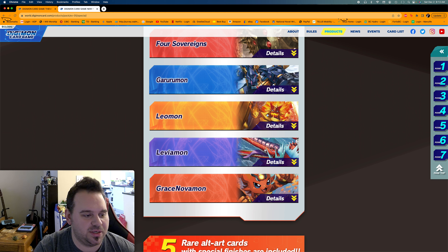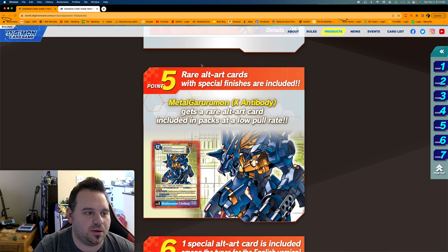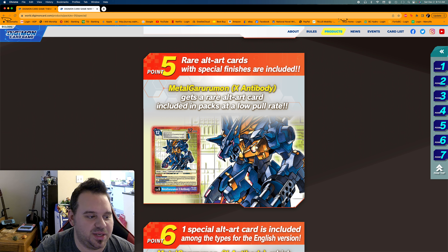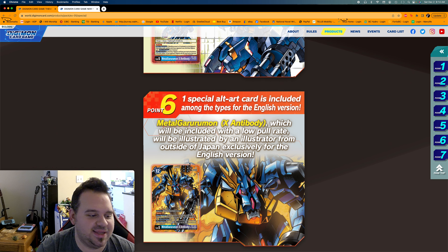There's also a Grace Novamon deck to look forward to. For pull rates — you're getting an alternate art as one of the supers in the set, and there's going to be a low pull rate for Metal Gururumon X Antibody in purple/blue with the old-style text box from the original game. You won't get many of those. And then they're doing another low pull rate English exclusive, which I'm not sure how I feel about.